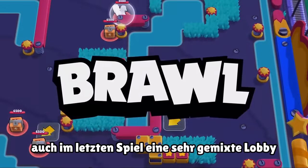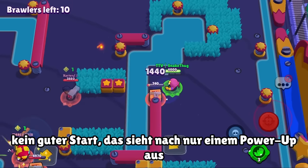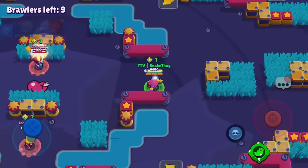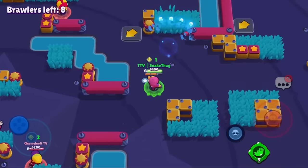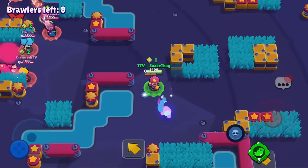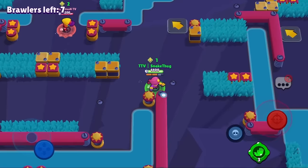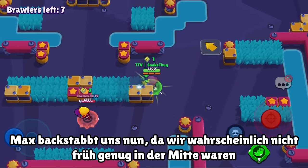In the third game, again a pretty mixed-up lobby with very different brawlers. The start doesn't look too good — we just get one chest, and there's a second one we won't get. I check the middle for another chest, that's not the case, so I'm playing a bit more safe, rotating on the right side, checking out the lobby. The Lola is teaming against the Max which could be an advantage for us.